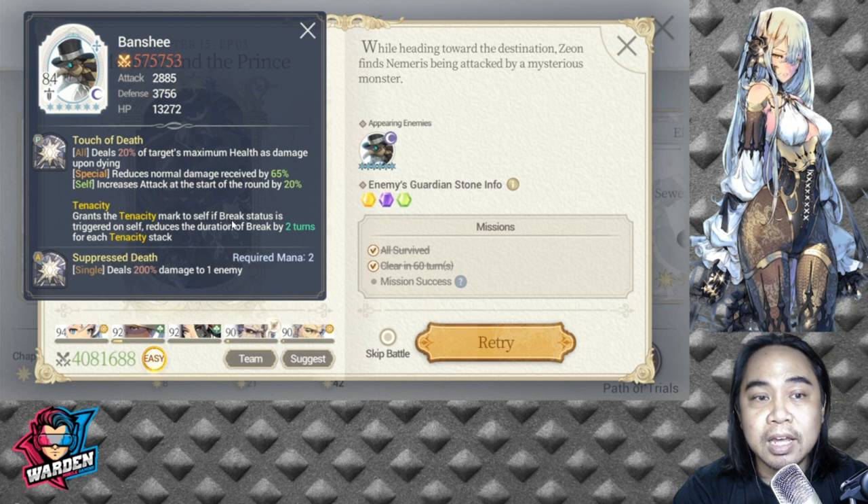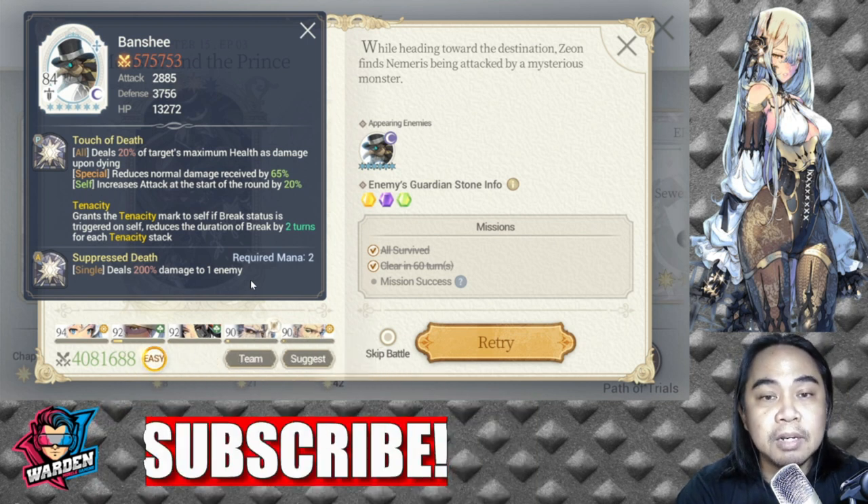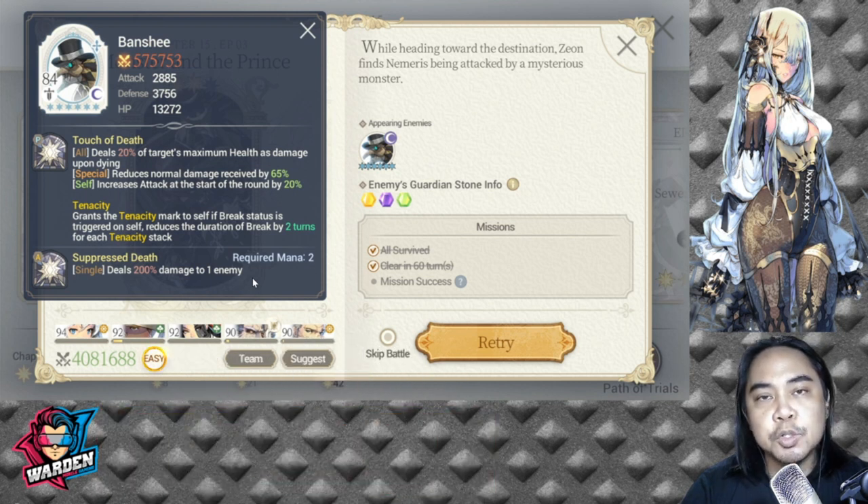Touch of Death deals 20% of the target's minimum health as damage upon dying. It also reduces normal damage received by 65%, increases attack at the start of the round by 20%, and grants Tenacity. If a break status is triggered, it reduces the duration of break by two turns per Tenacity stack. Make sure you have enough health to withstand the damage upon dying.